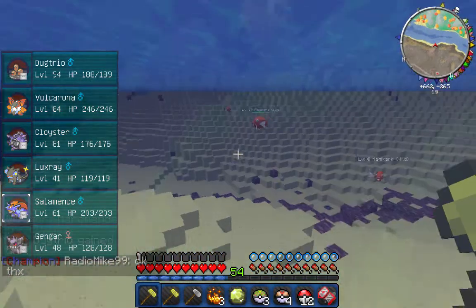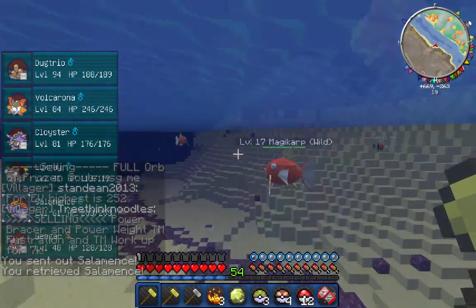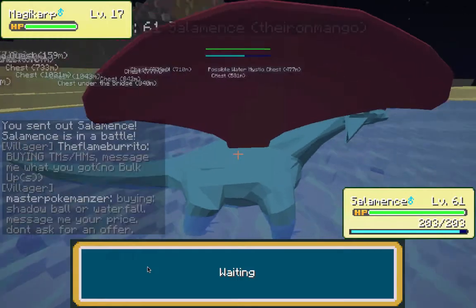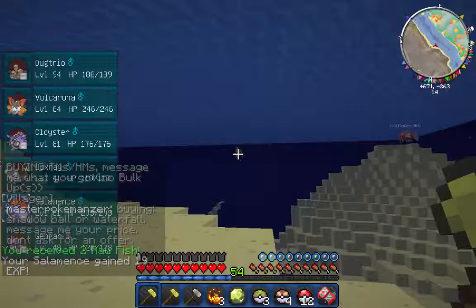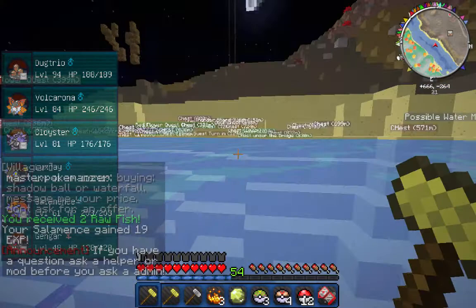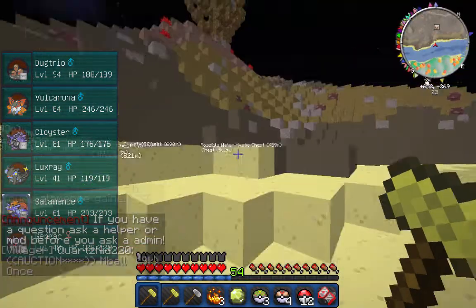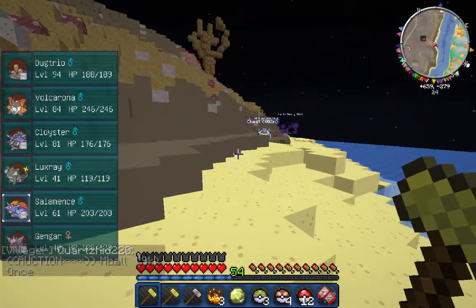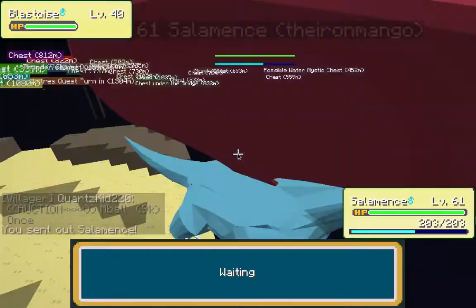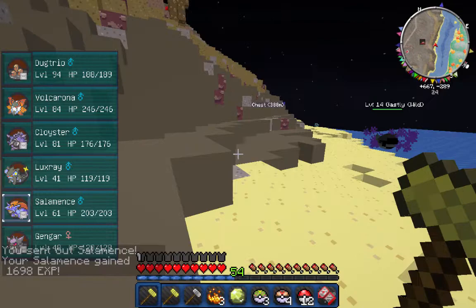I'm gonna be taking out some Magikarp with my Salamence — getting some Speed EVs. Hopefully Salamence can take out this Magikarp — and we took it out, so Salamence is in good shape on the team. I remember I had a Salamence in my Leaf Green game — and then someone stole my Leaf Green game with like 300 hours on it.